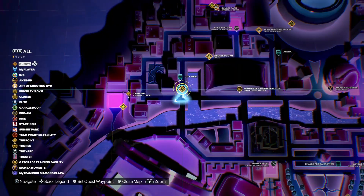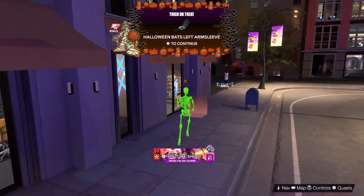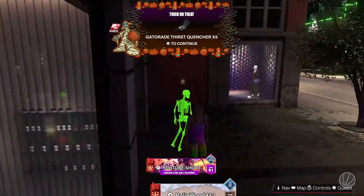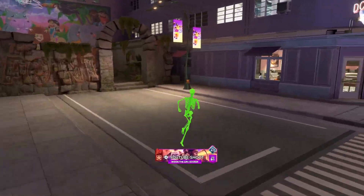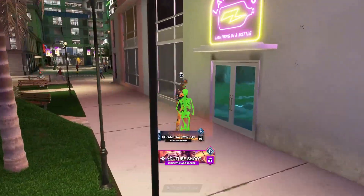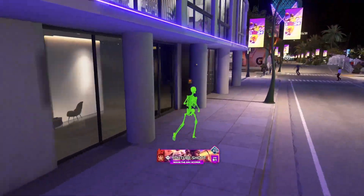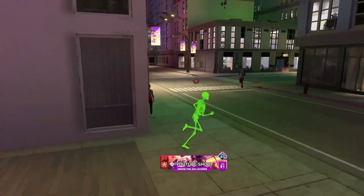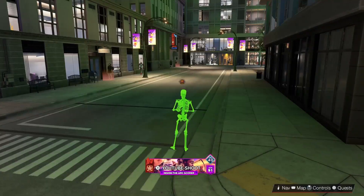You're gonna go around this whole square up top. We get a Halloween arm sleeve, another arm sleeve, 50 VC, Gatorade. I'm going so fast the pictures aren't even loading up right, but hey — 2K is giving out some free stuff. Make sure you go through these loops and dashes to get every single house.